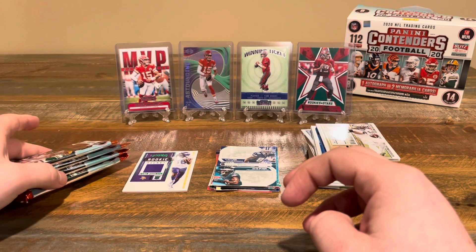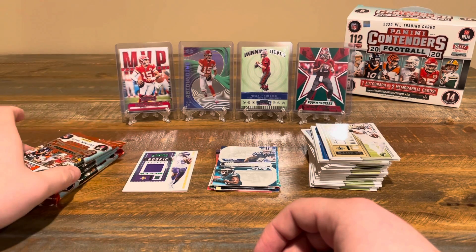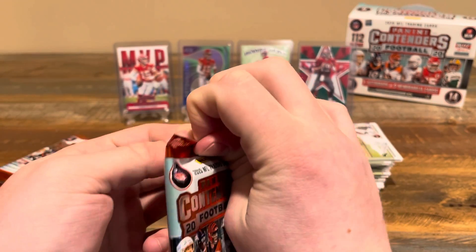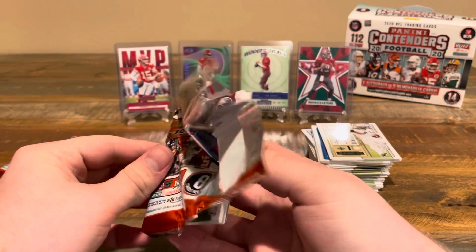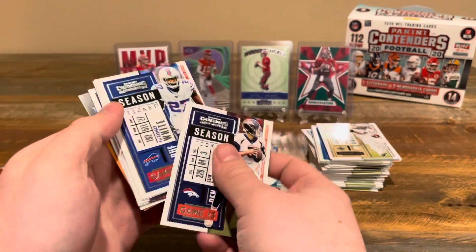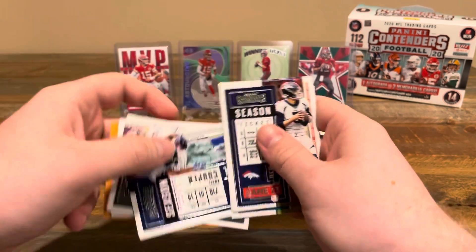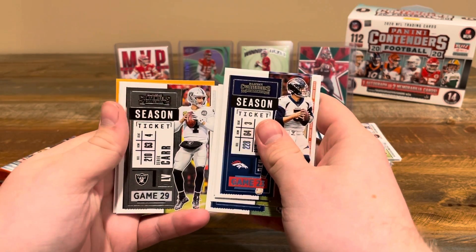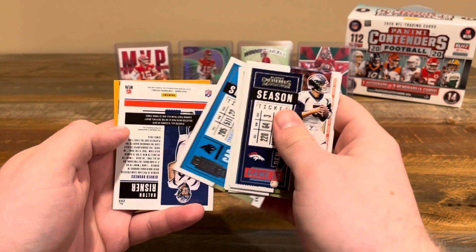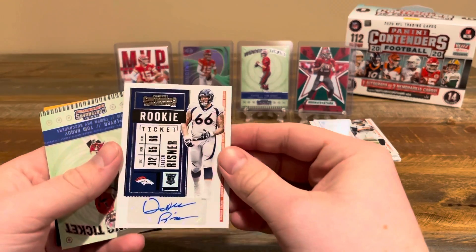There are a couple of packs left — the fat one and three regular ones. Unless that fat one has both the patch and the auto, hopefully the auto's in one of these three. We got Drew Lock, Diontae White, Josh Allen, Marvin Cooper, Derek Carr, Christian McCaffrey — I think I saw something there that might be our signature. We got Derek Carr, Christian McCaffrey — yep, there's our auto: it's a Dalton Schultz. Nothing too crazy, obviously you hope for high-end quarterbacks, running backs, or receivers, but can't complain.